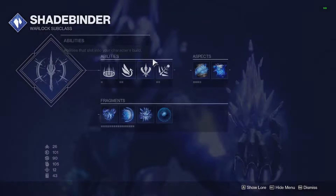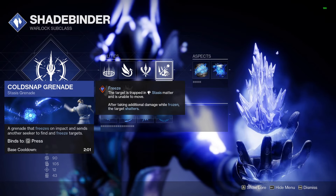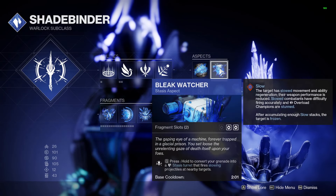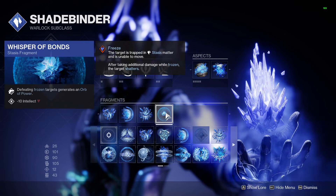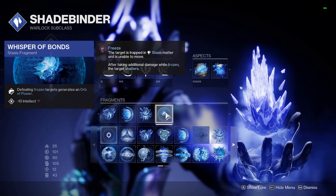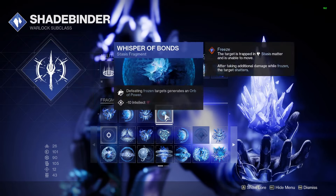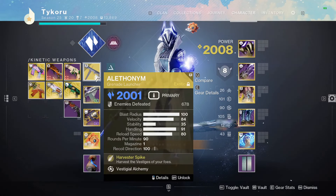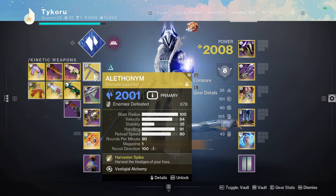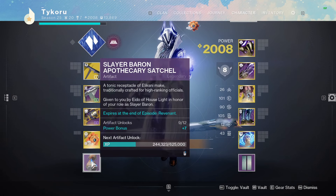Speaking of subclasses, let's jump into this — it's very simple. It's the go-to stasis turret warlock build. Cold Snap grenades, Bleak Watcher, and I've made one swap: two Whisper of Bonds. Defeating frozen targets generates an orb of power, just another way to generate orbs. We don't necessarily need the rending fragment to shatter crystals immediately because we've got a GL — we can crack whatever we need instantly. Shattering frozen targets from the stasis turret with Alethanim will kick off everything we mentioned in the artifact.